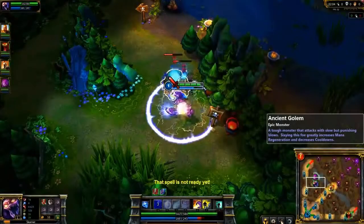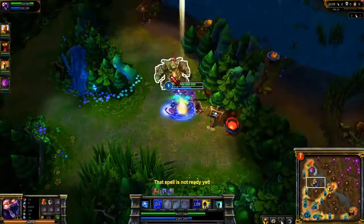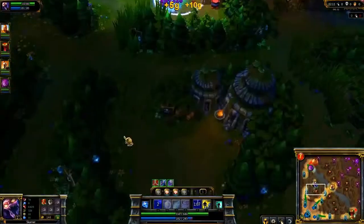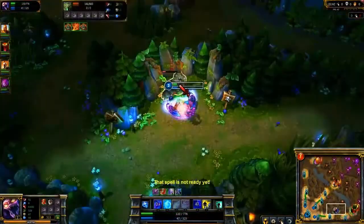I play Skarner as a jungler. Have a teammate pull the Ancient Golem and take it down with Crystal Slash and Smite. Clear the rest of the jungle, taking Crystal and Exoskeleton at level 2, another point in Crystal Slash at level 3, and Fracture at level 4.